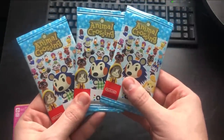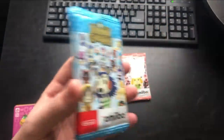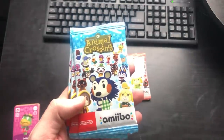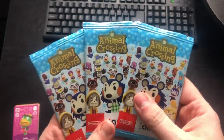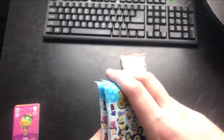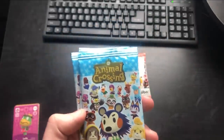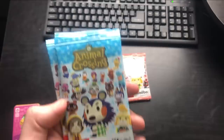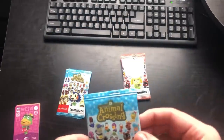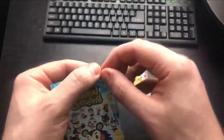Okay, so that was series 2. Next we have series 3 — I have three packs. Let me tell you some of the ones I'm looking for. As far as NPCs, we have Leaf, Franklin, and Jingle, who's coming up in that update. The villagers that are really good in this one: Marina, and Marshall is the big ticket item. Also Maple, Francine, and Chrissy. So those are the ones we're looking for. Let's get going.